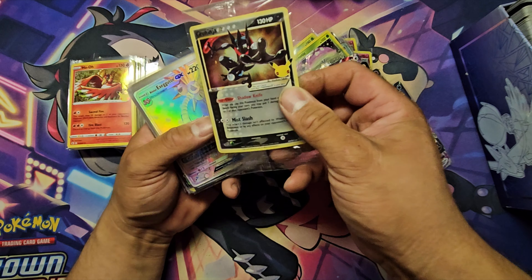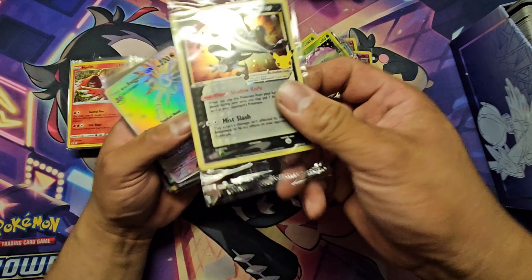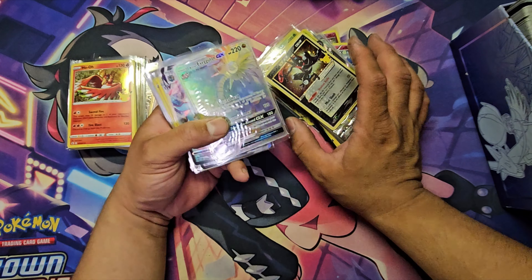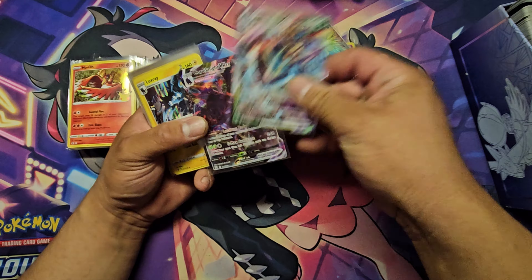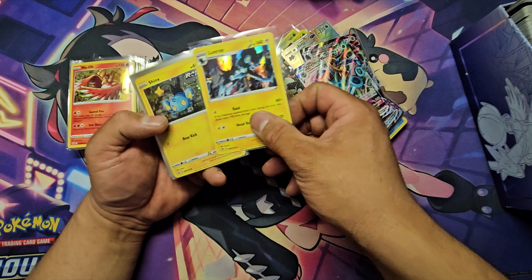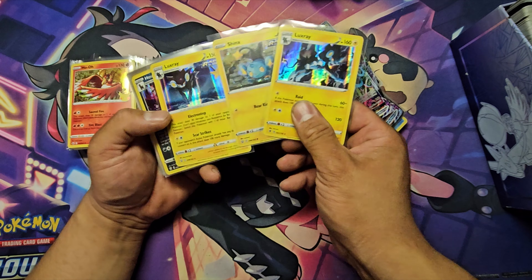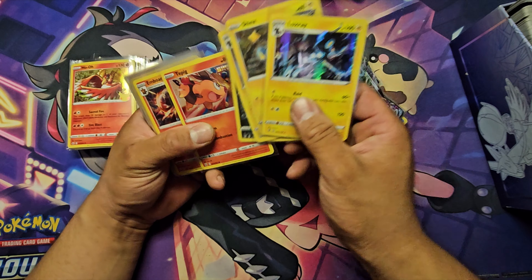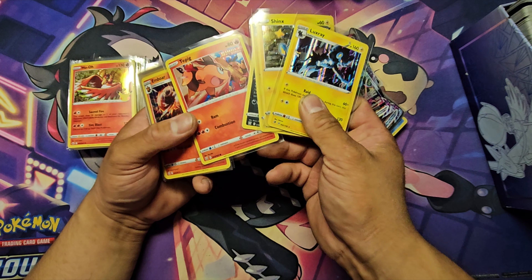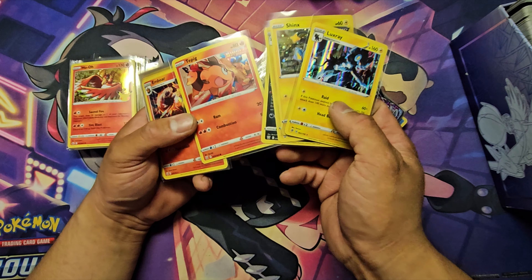We got a Greninja promo card still in the original sleeve from the 25th anniversary — not bad. Alolan Exeggutor, Dhelmise V-Max, Corviknight V-Max. Some Rebel Clash hollos, some Battle Styles — Houndoom Battle Styles, Tepig — interesting, Tepig in a holo and it's a common.